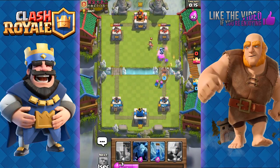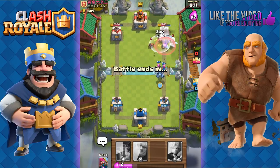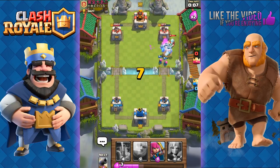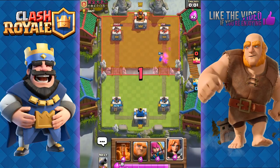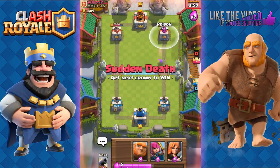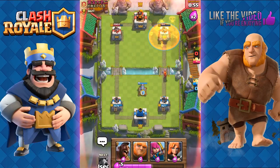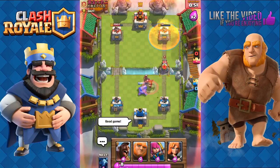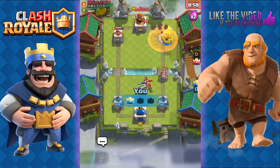He goes with the Princess so we go with the Hog Rider, then send out the Minions at the back. We Zap the Princess and Archers finish it off very quickly. His Ice Wizard slows down our Hog Rider — he was able to save some damage there. But we just Poison him and that's going to be game. Place a Cannon — that's game! Good game.